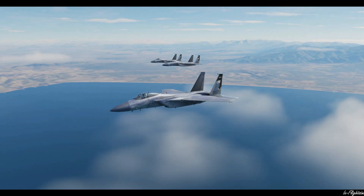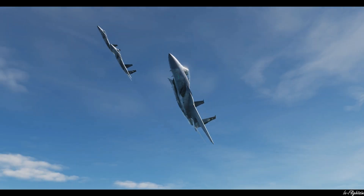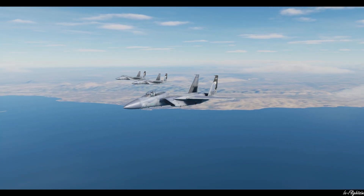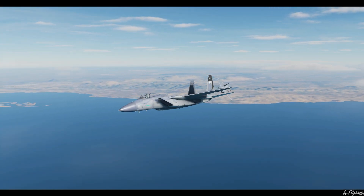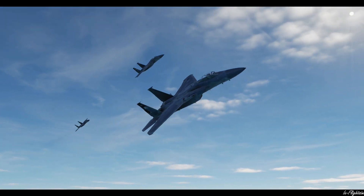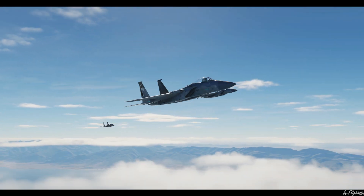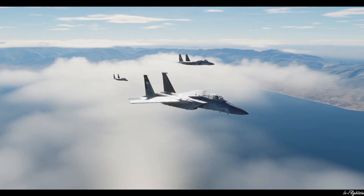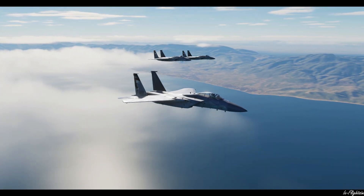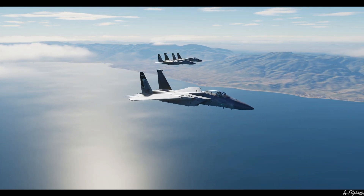So echelon right close group — that's looking great. At the next waypoint they should switch to echelon left. There we go — switching to echelon left at the next waypoint. You can see number three there is taking his time getting into formation.